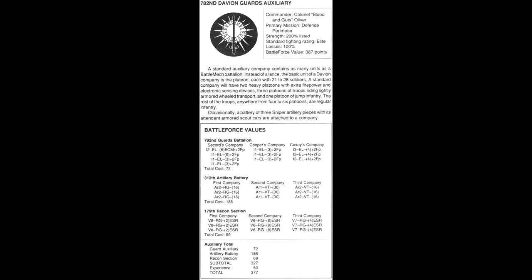The 782nd Davian Guards Auxiliary. Commander: Colonel Blood and Guts Oliver. Primary mission: defense perimeter. Strength 200% listed. Standard fighting rating: Elite. Losses 100%. Battleforce value 387 points. A standard auxiliary company contains as many units as a battle mech battalion. The basic unit is the platoon, each with 21 to 28 soldiers. A standard company will have two heavy platoons with extra firepower and electronic sensing devices, three platoons riding lightly armoured wheeled transports, one platoon of jump infantry, and four to six platoons of regular infantry. Occasionally a battery of three sniper artillery pieces with armoured scout cars is attached.